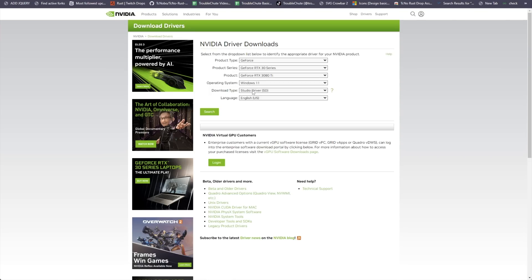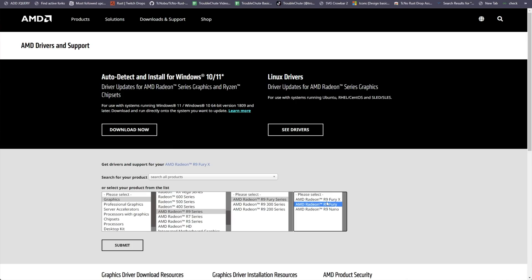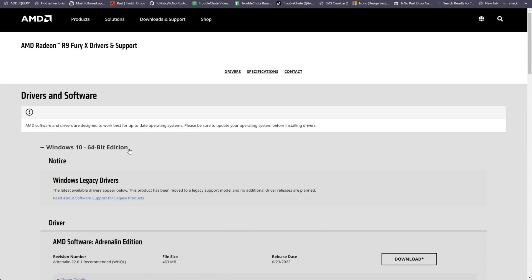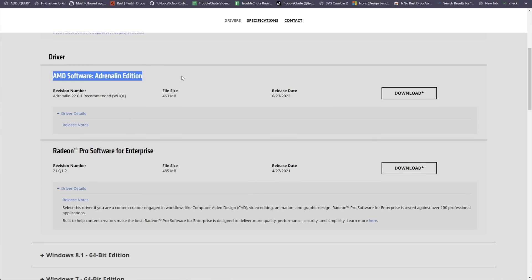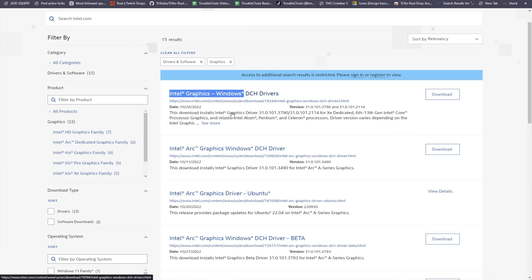For NVIDIA, select Studio Driver from the dropdown. For AMD, all you need to do is select your card, then submit, and from the dropdown select Windows 10 or 11, scroll down, and you won't be downloading the Adrenaline Edition — instead, you'll be downloading the Pro Edition. You can see the version numbers there. For Intel, you'll be heading across to Graphics, then you'll usually download the Windows DCH or Arc DCH drivers.